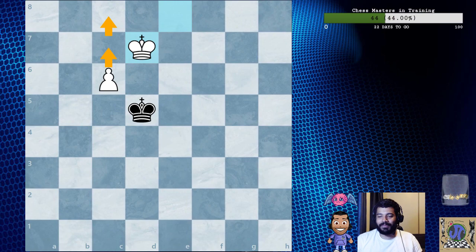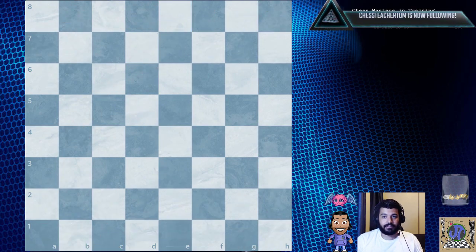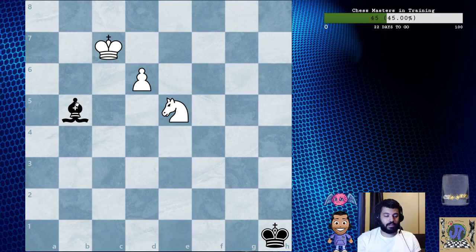Now we're going to learn about knight and pawn versus the bishop. Let's set up the position. There's a knight here, king here. The bishop is a strong piece — sometimes capable of preventing a pawn from queening even without the king's help.